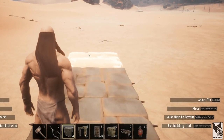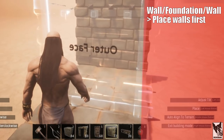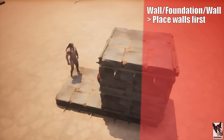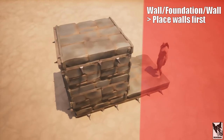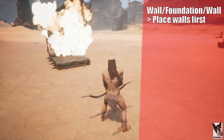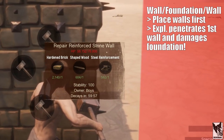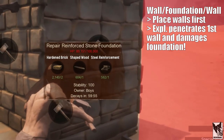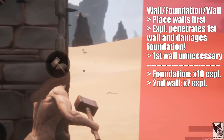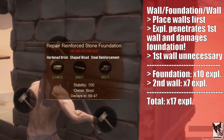We can take this same setup and add a foundation to the center. The walls must be placed prior to placing the foundation, or it won't fit. The first wall takes 7 explosives to destroy, but the foundation also takes full damage, so having the first wall is unnecessary. The foundation takes 10 explosives and the second wall takes 7 explosives, so it's 17 total explosives to penetrate it.